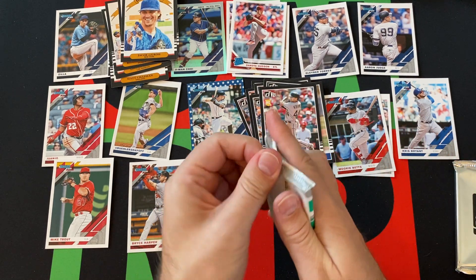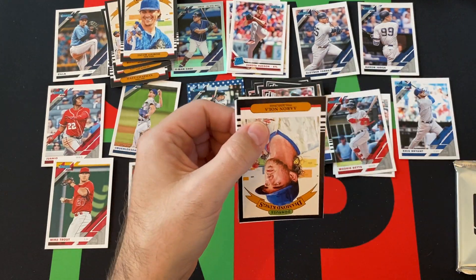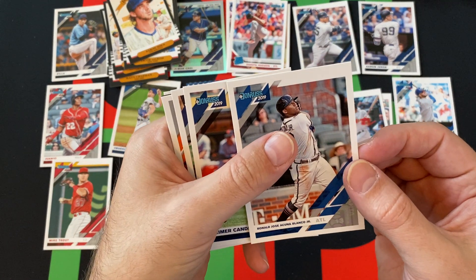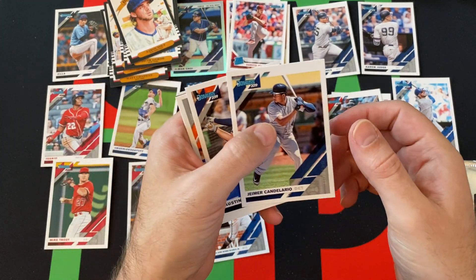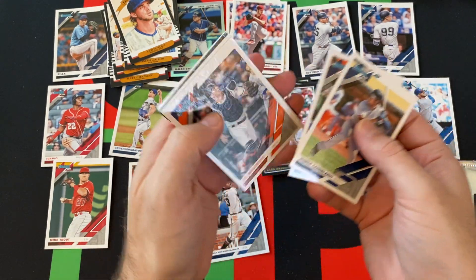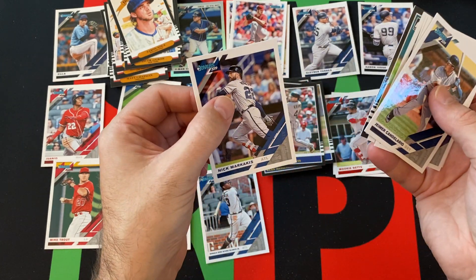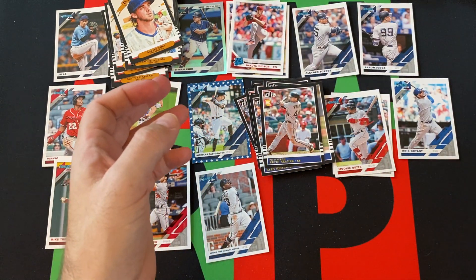Last regular pack before we get to our parallel pack. We got Aaron Nola Diamond Kings, then Ronald Jose Acuna Blanco Junior — so I'm guessing that's the variation. Yamir Condalario, Austin Meadows, JT Realmuto, Joey Gallo, Patrick Corbin 85 design, and Nick Marquecas rounds things out there.